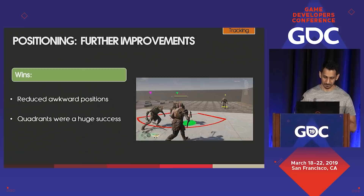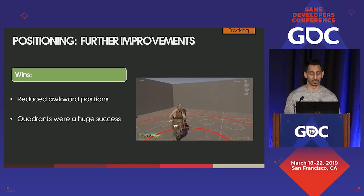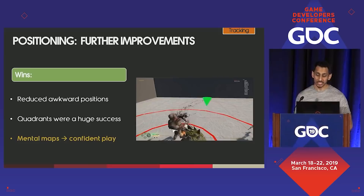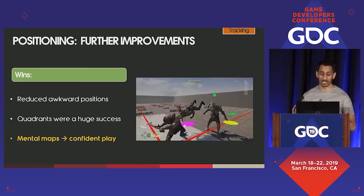Aggressiveness switches between enemies very frequently with all that's happening in combat, but overall enemies generally stay where you'd expect them to be. These key improvements, along with many other small changes, led to significant outcomes. We were able to solve the on-screen/off-screen problem and prevent enemies from standing in awkward positions. Quadrants were a huge success in making enemy positions more predictable and were especially helpful in more complex environments. Overall, these changes helped our goal of allowing players to make mental maps of the battlefield and begin to play confidently — players would start to feel confident enough to take risks and continue to be engaged offensively even when handling multiple enemies.